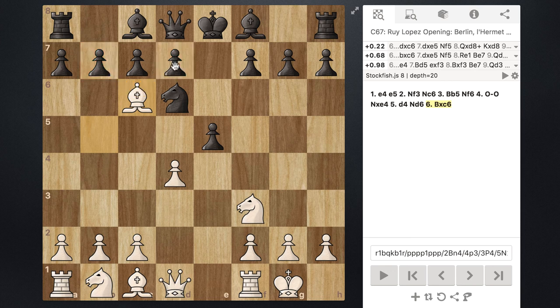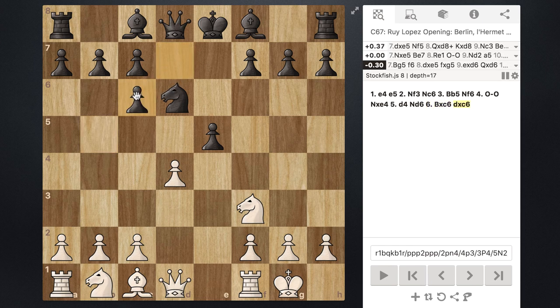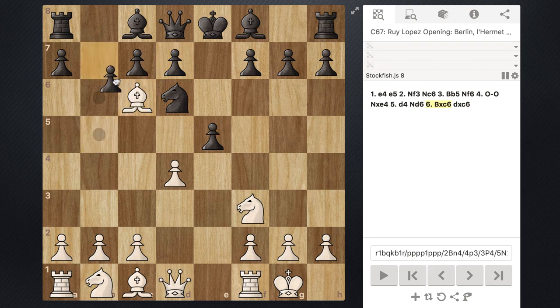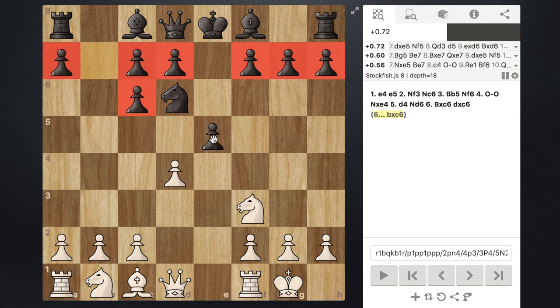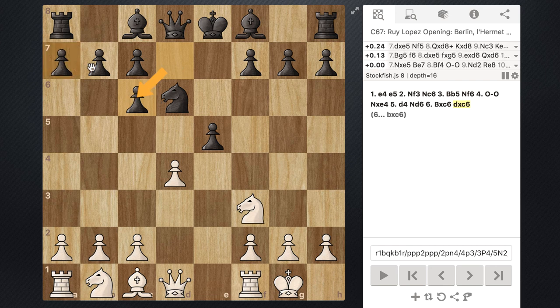The pawn that black typically chooses is actually capturing with the d7 pawn. If they capture with their b7 pawn instead of two pawn islands, they actually have three — not including the e-pawn, which is going to be gobbled up eventually. After this exchange in the center, if they capture with their b7 pawn, black is left with three pawn islands. That is why capturing with the d7 pawn gives two pawn islands, which is slightly better for black.